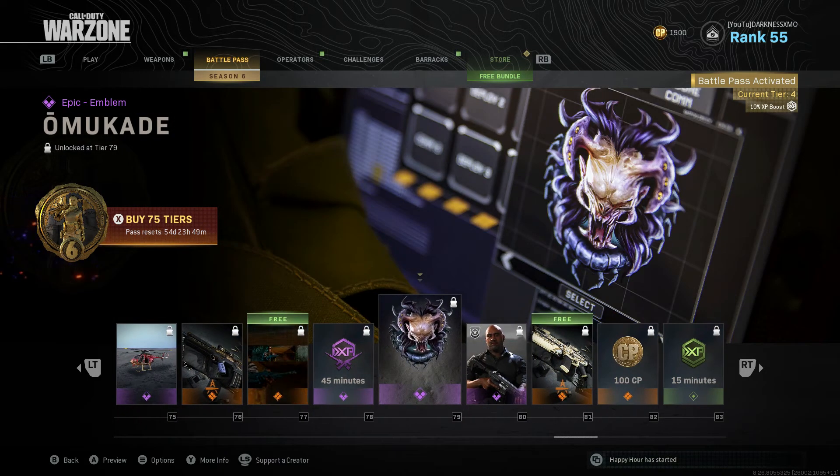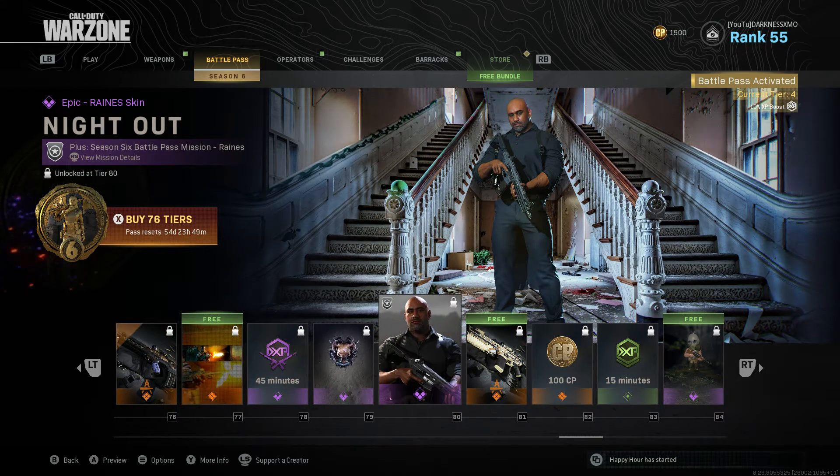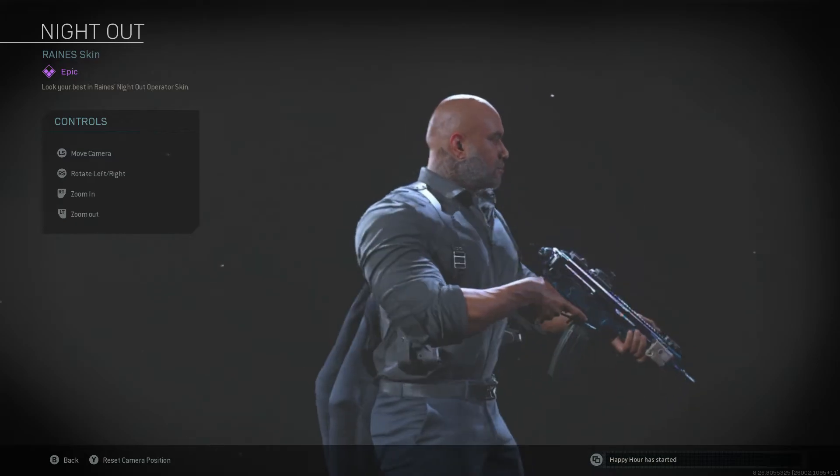Nice calling card, 45-minute XP — that one looks nice too. Yo, they look like a Russian mobster. That looks nice. Yo, they finally gave him a whole bunch of skins, man.